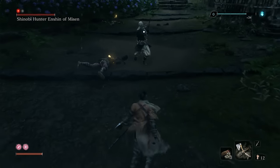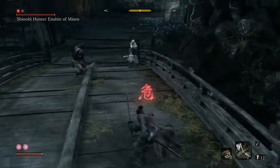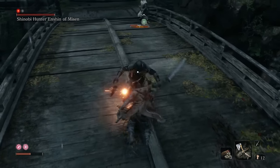After that, run back towards the bridge and bait out the axe enemy. Charge attacks work well on him because his attacks are so slow.